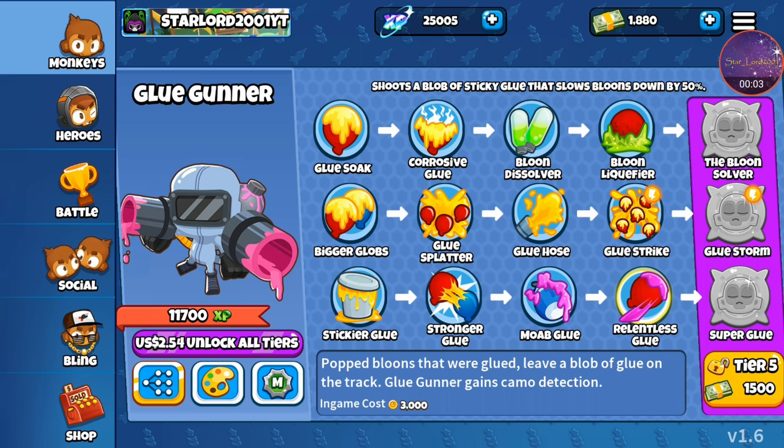Hey, what is going on guys? It's Starndesquarlord2001 here, bringing you another Bloons TD 2 video. Today I'm going to be taking a look at the bottom path fourth tier upgrade on the glue gunner: Relentless Glue. Popped balloons that were glued leave a blob of glue on the track, and the glue gunner gains camo detection. The in-game cost is 3k, so let's get right into it.